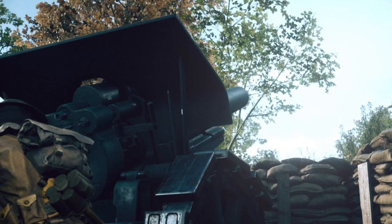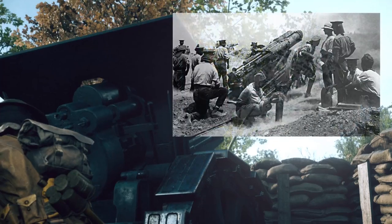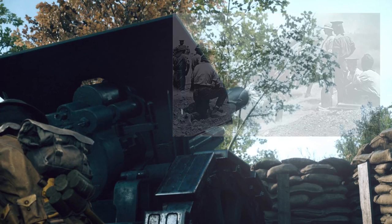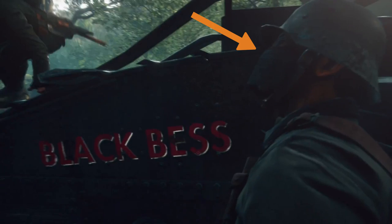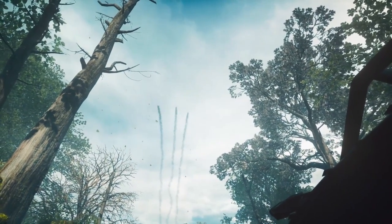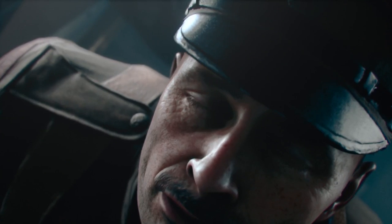Soldiers here are loading heavy artillery, probably a British 60-pounder. This was a tough job as these shells weighed, not surprisingly, 60 pounds. Propellant was loaded separately. Here's a better look at that spatter shield I mentioned earlier. Also, we see the name of the tank is Black Bess. Hopefully we will be able to customize the names of our tanks and other vehicles. I'm assuming the messenger pigeon is the reason these shells are inbound. The tank's commander seems to know it, and is bracing for impact.